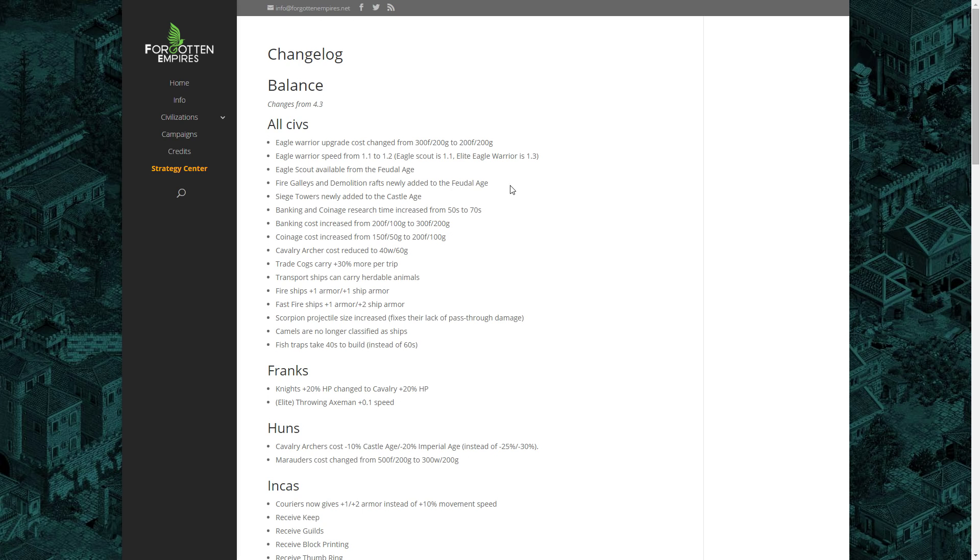The Cavalry Archer cost has been reduced to 40 wood and 60 gold across the board. This buffs all civilizations since the Cavalry Archer is cheaper, but it slightly nerfs the Hun Cavalry Archer bonus since the reduced base price means their bonus reduces the price by less. Trade Cogs now carry 30% more gold per trip, which is a really good idea because players would often rather set up a land trade route on a water map due to how weak Trade Cogs are. More gold capacity makes water trade more valuable in the Imperial Age.